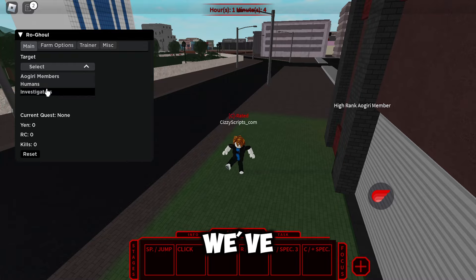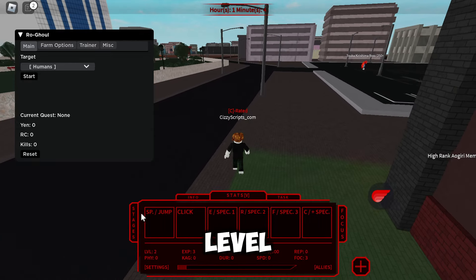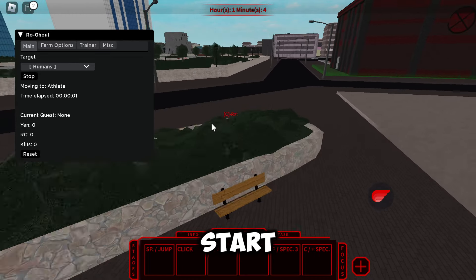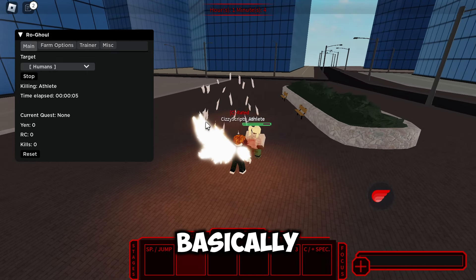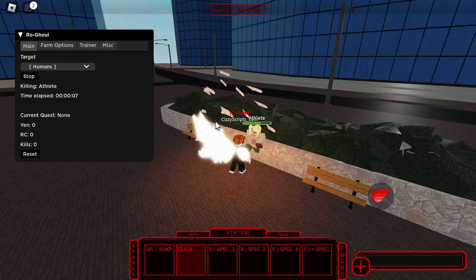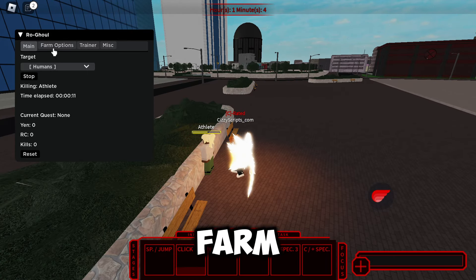This is what it will look like. There is no key system for this script. Here we've got our main panel and our target. I'm starting off on a fresh account — I'm level two. If we go ahead and hit start, it will basically go ahead and farm all the humans, which includes athletes and normal humans, so just keep that in mind.